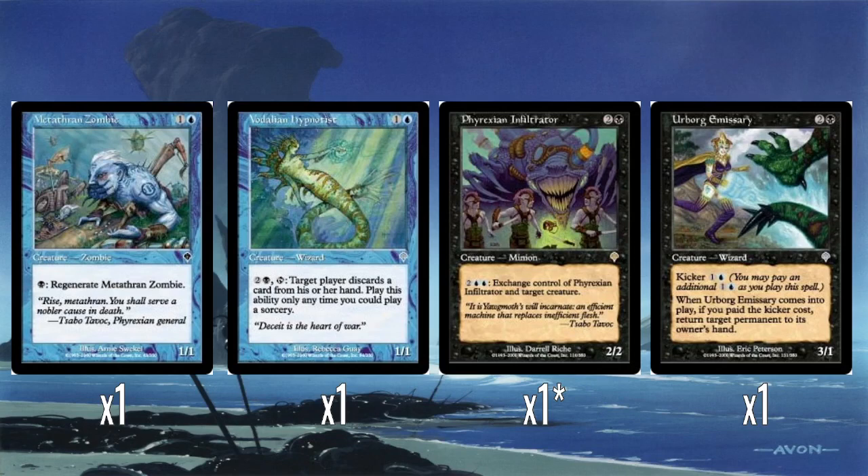We have a Metathran Zombie. This is essentially just a blue Drudge Skeletons — one mana regeneration. I've said it a few times in these videos: I always think one mana regeneration is very, very strong. It just makes even a small creature like this so difficult to get rid of. It serves as a really good chump blocker.